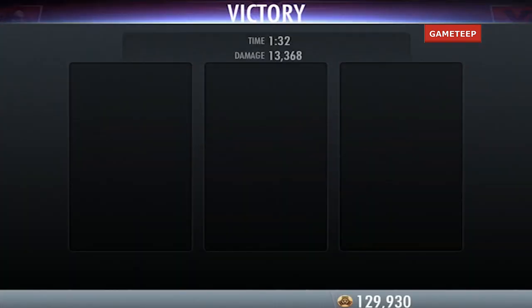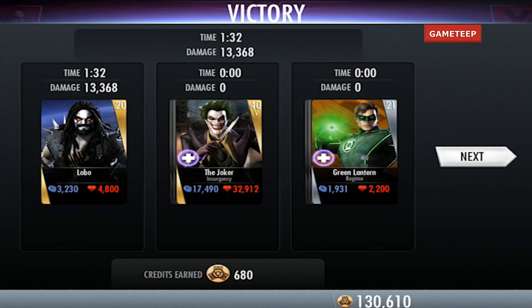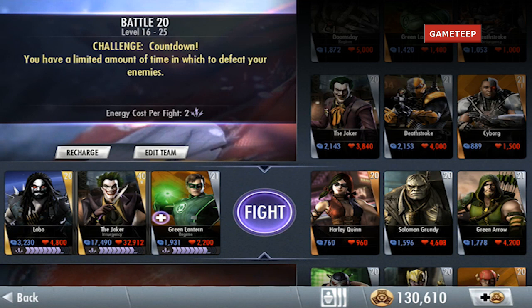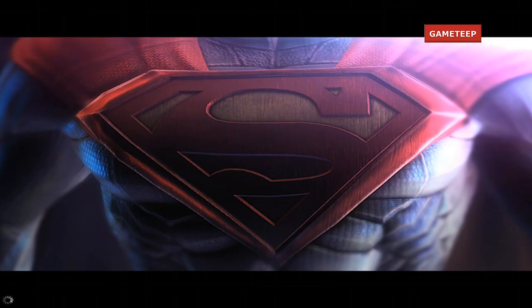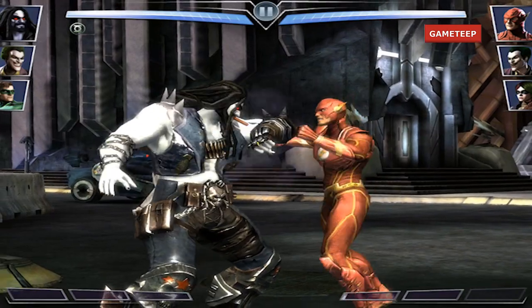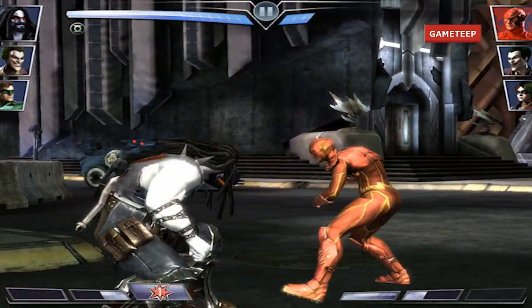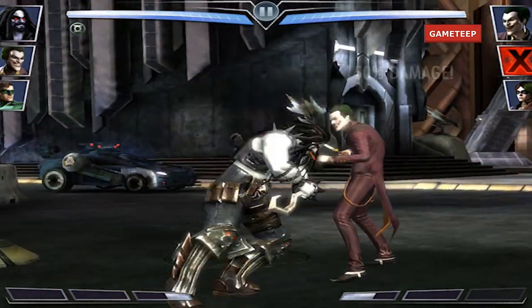That was Lobo in Injustice: Gods Among Us on the iPad. We'll go into another battle to check out Lobo's attacks again against a weaker group. I haven't checked out the Red Sun pack yet, but it looks awesome - Red Sun Superman, Red Sun Wonder Woman, which is definitely the character I want to check out, and Red Sun Grundy as well.